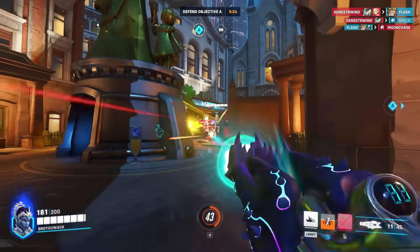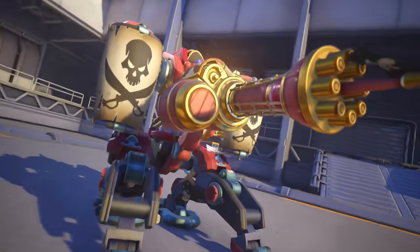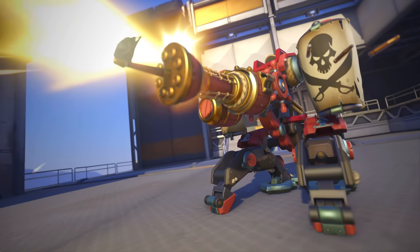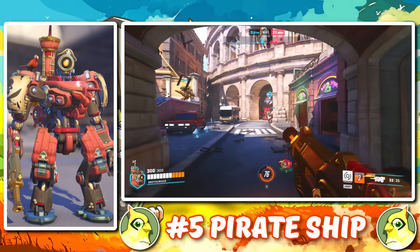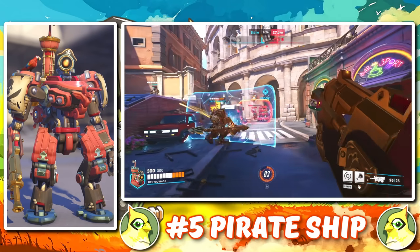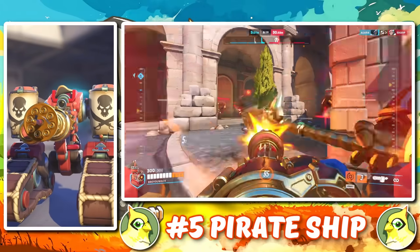Starting us off at number 5 is a skin that represents a meta that was short-lived in Overwatch. Pirate Ship Bastion is a moment in time that everyone either remembers fondly, or if you're normal, you were probably traumatized by — because you remember getting mowed down by a shielded, pocketed Bastion. One piece of criteria I heavily considered when picking these skins is not just how it looks, but also how it represents a moment in time from the Overwatch League — whether it's from a composition, a player, or a team.